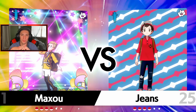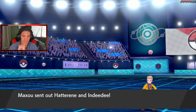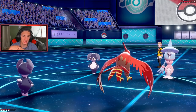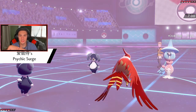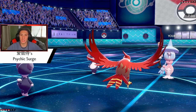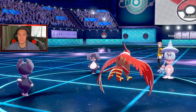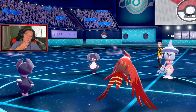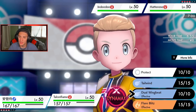If you want to catch more content from me, hit the link in the description below — Jeans25 on Twitch, turn on those notifications and hit that follow button. But let's see — he leads Hatterene and Indeedee, that's totally fine by me. I definitely have to Imprison that Trick Room, I'm not dealing with it. I'll bring my Indeedee out, and I'm not even going to go for Tailwind — there's no point. Psychic Seeds are popping, raising special defense, and he might try to go for Trick Room, which is totally fine — I'm just going to Imprison right here.